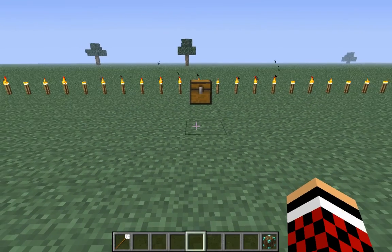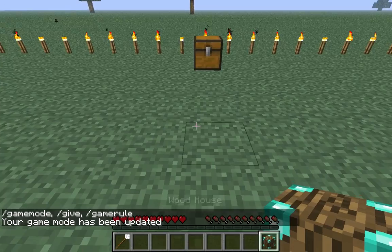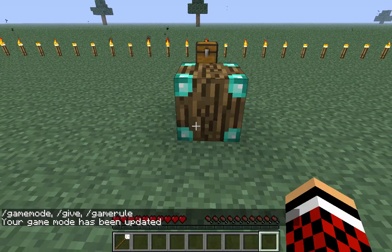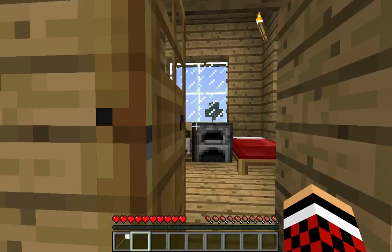The first block we have here is the Wood House. Let me actually switch over to Survival so I don't keep all this stuff in my inventory. So, what we do is you place down the block, you use your Insta Staff, whack it with your left click, and it creates a nice little house.